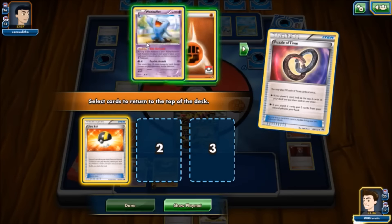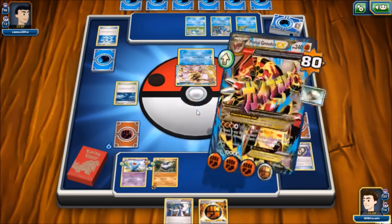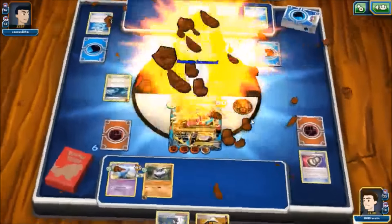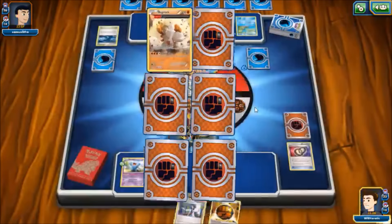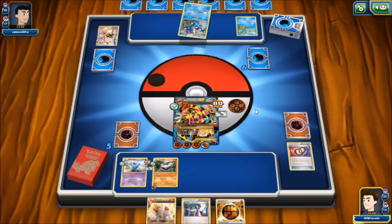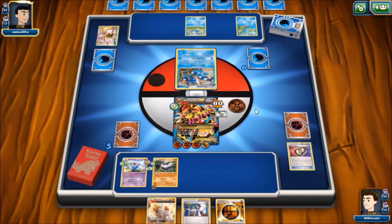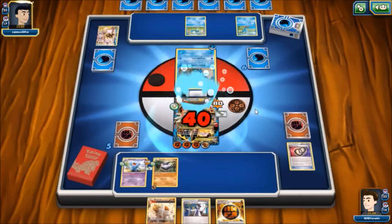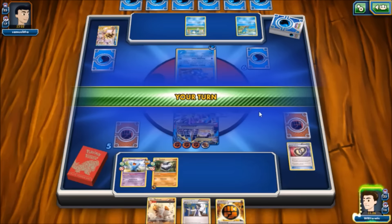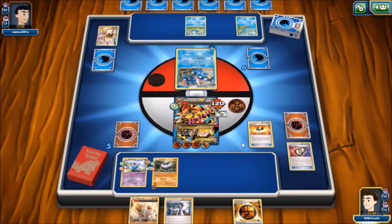We don't think we're gonna be using our double Puzzles anytime this game. Let's go ahead and Gaia Volcano this thing right off the board — get out of here. If we can get the second Greninja off the board we can put ourselves in a nice spot. Instead he's gonna Shadow Stitch us here for only 40 damage — interesting situation. We're gonna Ultra Ball away the Regirock and the Strong Energy and go find Carbink Break.